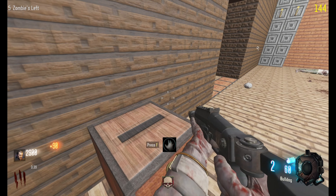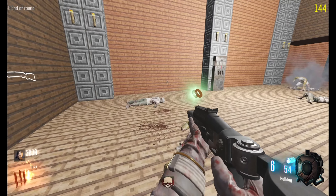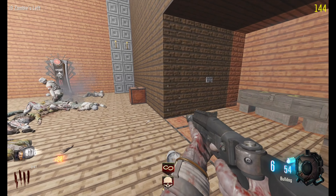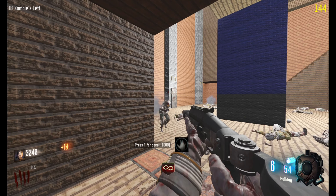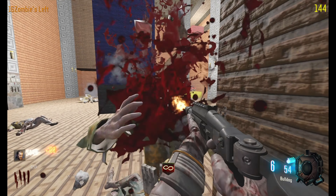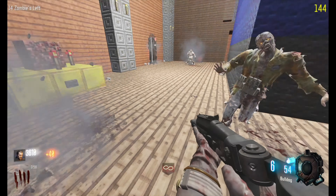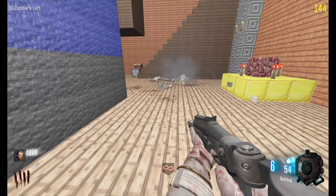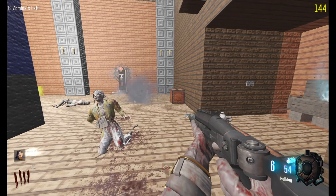What am I hitting over here? Press F — I'm assuming that plays music so I'm not gonna press it. Press F for cover, one thousand dollars — I assume that's good for us, so we ain't gonna press it yet because we're not drowning in skrilla yet. I do want to hit the box though just to see what we can get out of there.